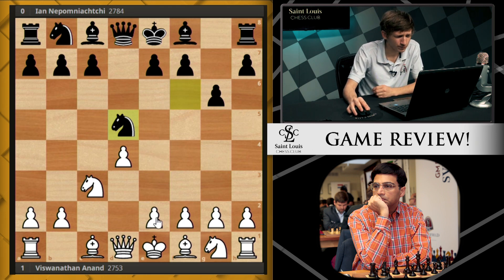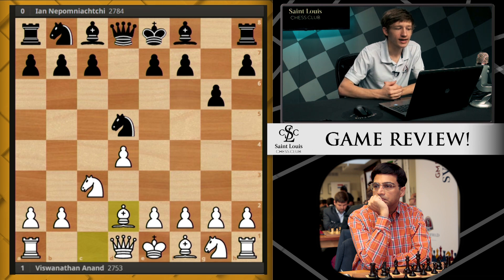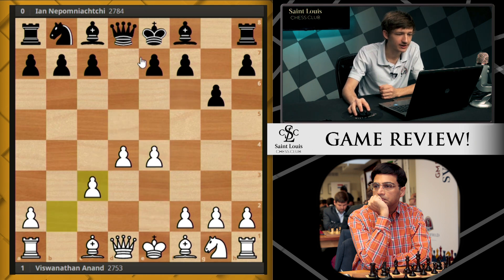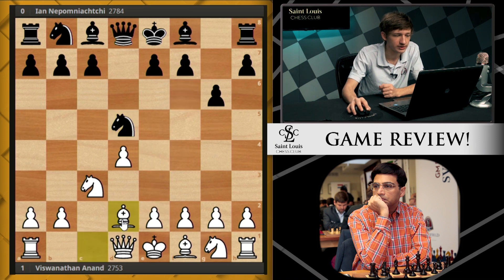Rather than go into the main line stuff with e4, Vishy chooses the move bishop d2 instead. Bishop d2 is an interesting line. In the main line of the Grünfeld, e4 gets played, knight takes c3, b takes c3, and then this bishop becomes very, very strong on this long diagonal, and black looks to break down the d-pawn and c-pawn structure to get activity with his bishop. So what white does with bishop d2 is play against that idea by bringing his own bishop to this diagonal instead.